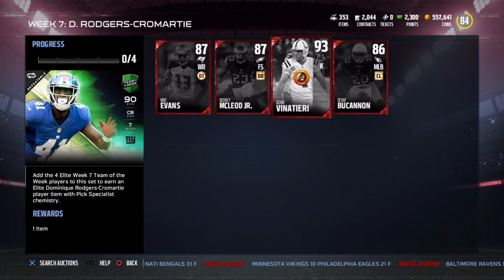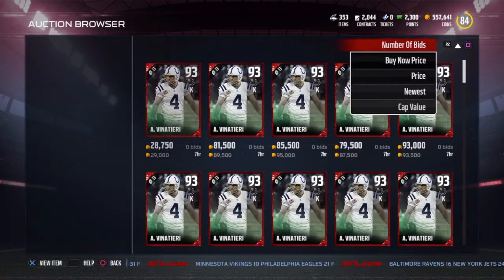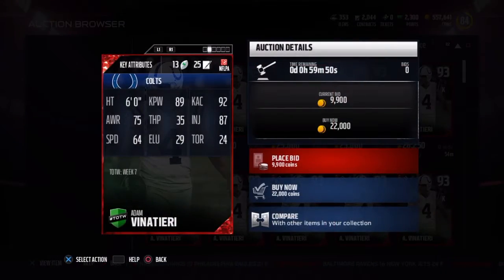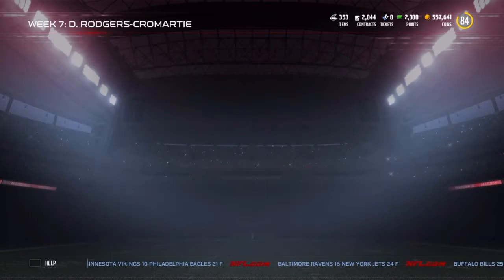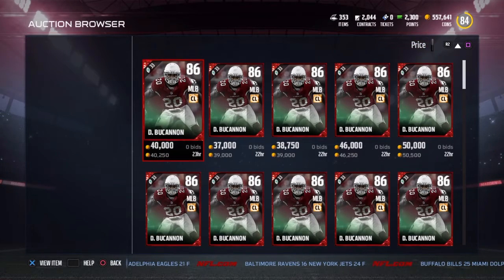We're just buying the stragglers because there was no bundle out for 2,100 points. So these are the players: a Mike Evans, a Rodney McCoy, a 93 Adam Vinatieri — only going for about 20k — and then there is an 86 Deion Buchanan. Here's Deion Buchanan right there. Going right now, as I was filming this video, he's going about 34k.